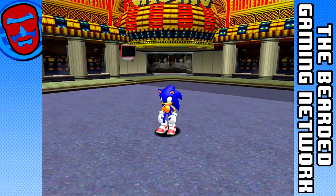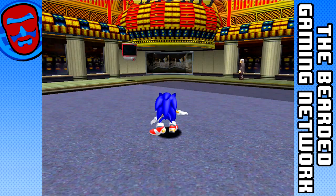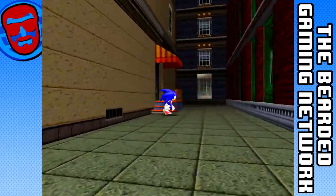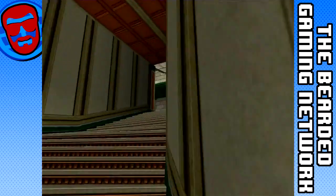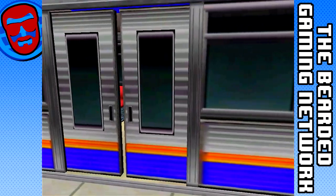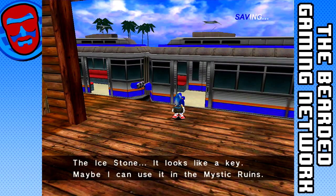Hello and welcome back to Sonic Adventure. In the last episode we went to arguably the worst stage in Sonic's story - Casino Night. This time we're going to a good level. Let's go down this shady alley, pick up this ice stone. The camera in this game isn't that great, mainly because it was the first true 3D Sonic game, so they didn't have anything prior to base a camera system off of. They tried their best and for the most part the camera is actually decent.